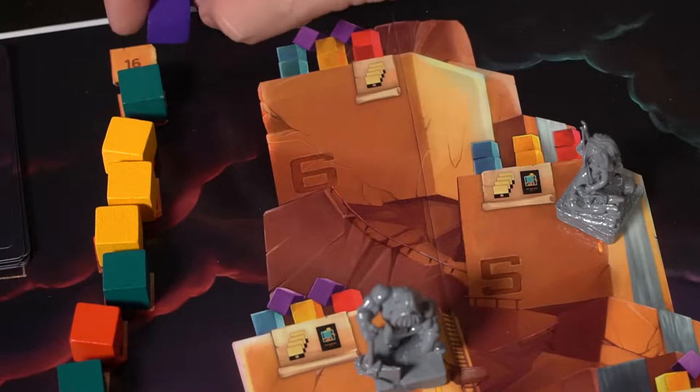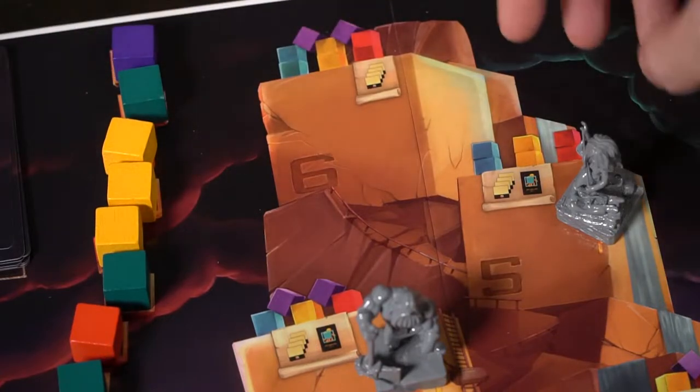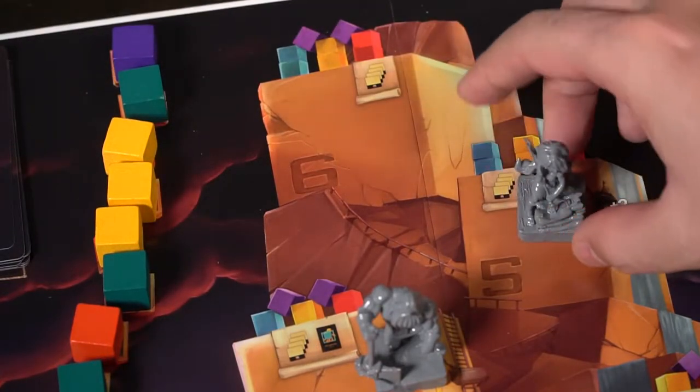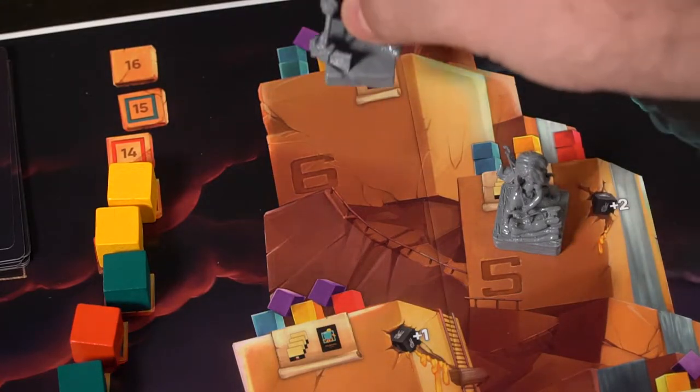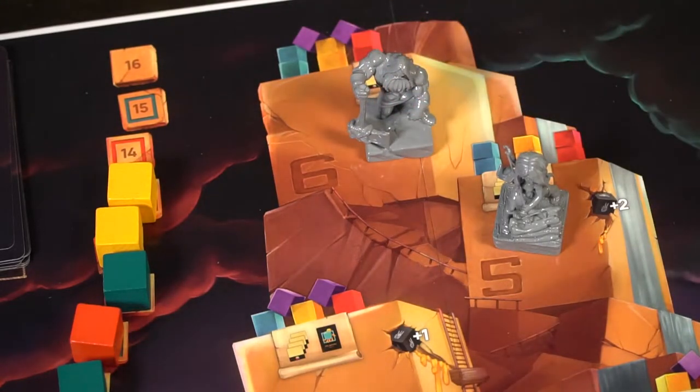The next player would become the feeder. You would take two plus the number of players worth of cubes and place them out. That player is going to go ahead and feed the monster. The next player grabs a cube, builds anything they want, or moves up on the track. The next player does the same. The last cube goes onto the space. Once this hits 16, the game is over and you check to see who's farthest along on the track. And if somebody reaches the top track before anybody else, at the very end of that round, you'll check to see if that player is highest, and if so they win.